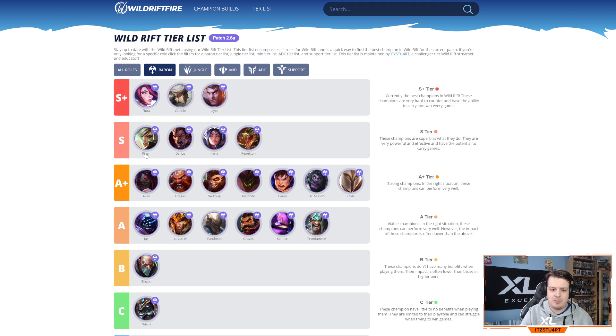Riven is S tier — still really strong with a lot of mobility and damage, and she can definitely snowball if she gets ahead. Darius is also very much a snowball champion; with Apprehend and his ultimate resets he's really strong overall, though he can struggle against disengage-heavy comps with champions like Gragas or Janna since he lacks a dash. Irelia is still really strong despite the nerf to her passive in patch 2.6 — just one of the most difficult top laners to play.